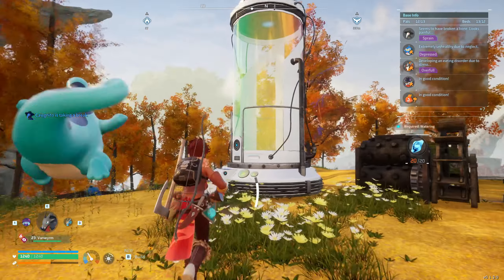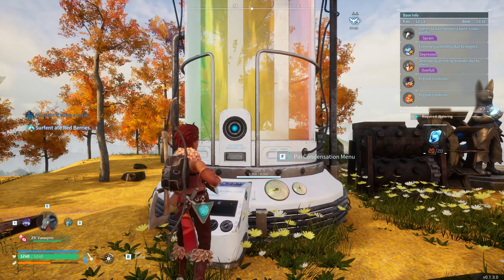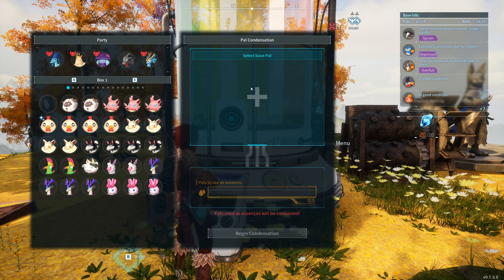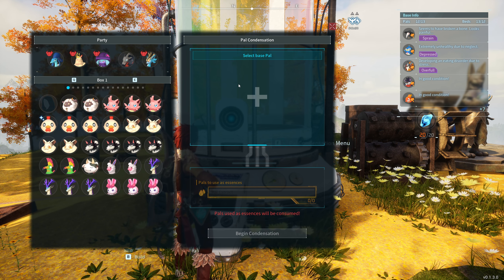You place it down and this is what it looks like — it's actually very big, kind of ugly, but yeah. To go ahead and use it, press F on it and it's going to open up a UI that looks exactly like this. We have a few different options here. It's basically going to combine your PALs together to improve the abilities of one or more PAL.